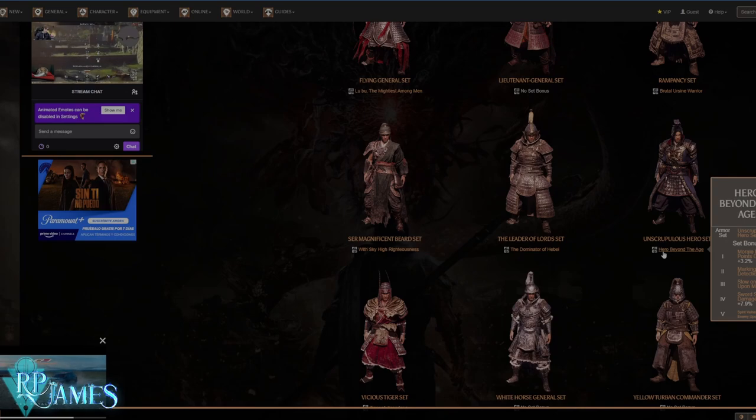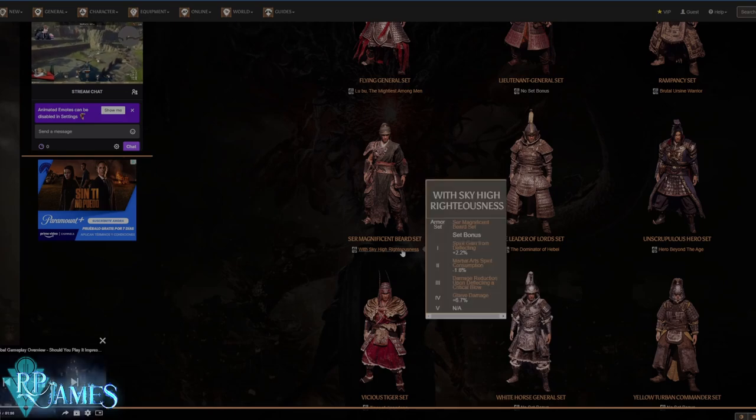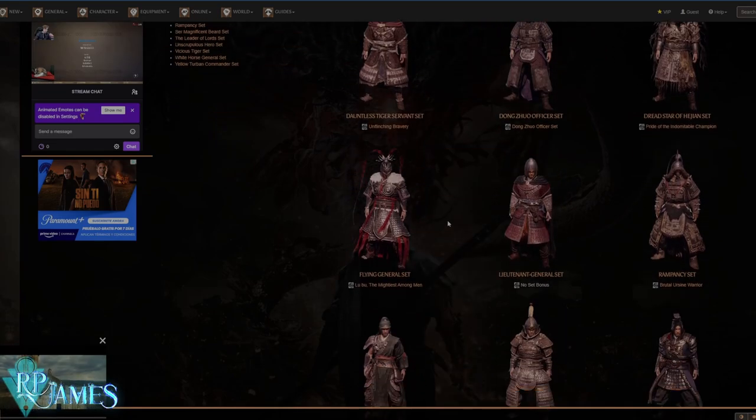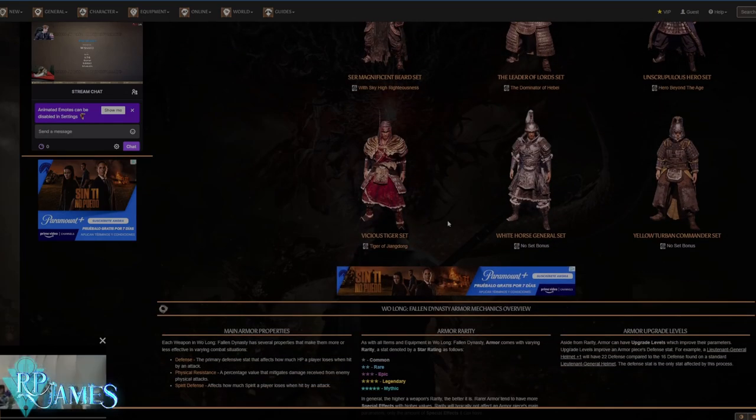For example, I do not like this one that much because it doesn't increase my sword damage that much. On the other hand, this guy — the Magnificent Beer set — is going to give me glaive damage. So if I wanted to make a glaive build, I would most definitely be getting this one. I do believe there are still some armor sets missing on the site, but they should be adding them before long. One thing to have in mind: when do I actually want to use armor sets, and when do I not want to use armor sets?